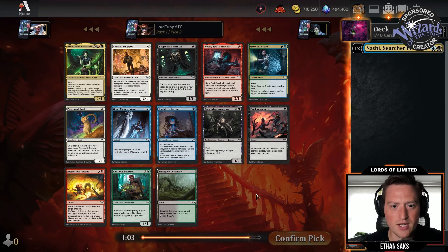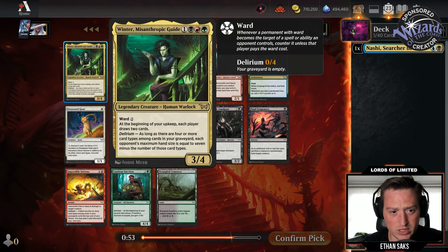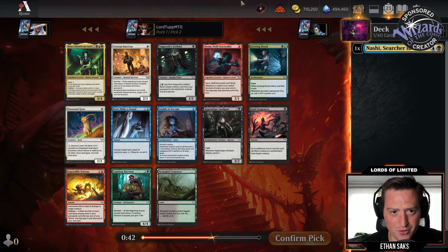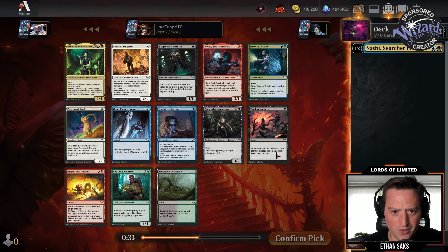Winter's Misanthropic Guide — four mana three-four, ward two. At the beginning of your upkeep each player draws two. With Delirium, each opponent's maximum hand size equals seven minus the number of card types — that's not very good. There's Valgavoth's Faithful, a reanimator spell. There's Growing Dread, the blue-green signpost — manifest dread, and whenever you turn a permanent face up you put a counter on it. Some common removal spells too: Final Vengeance and Unable to Scream.